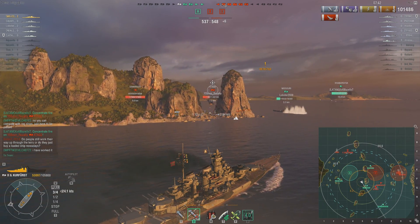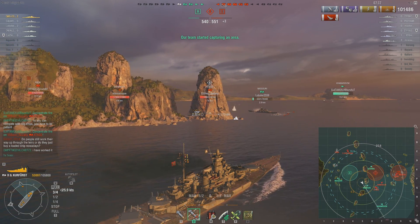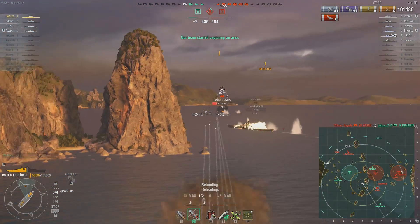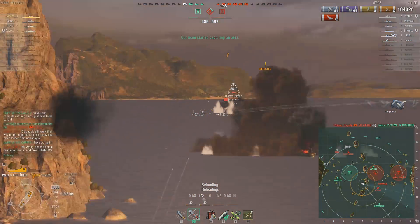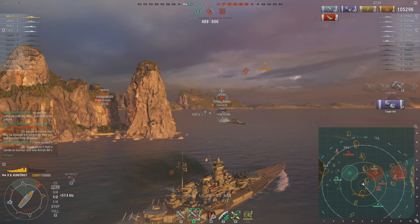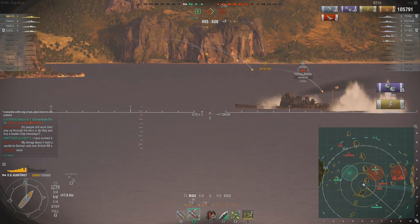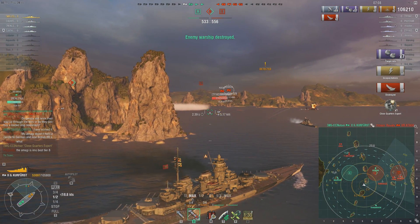Friendly Missouri — there's really no excuse for this Missouri taking torpedoes against the Atago. He should absolutely have killed him. Maybe he's not comfortable going after the waterline. We're going to try and go finish the target off. At least he moved forward aggressively versus being passive — he was able to bait out torpedoes that maybe could have been used against me. Our secondaries take out the enemy Atago.